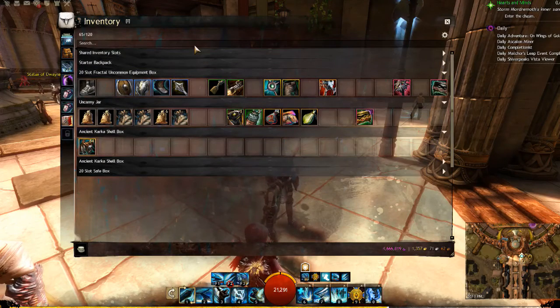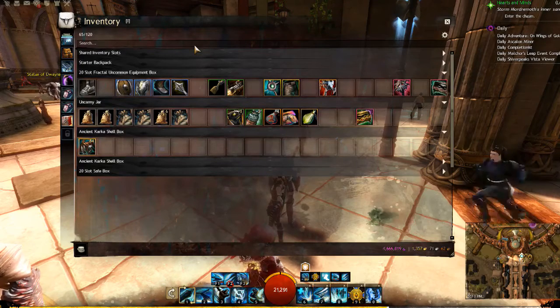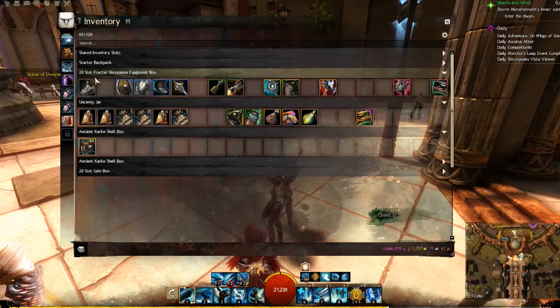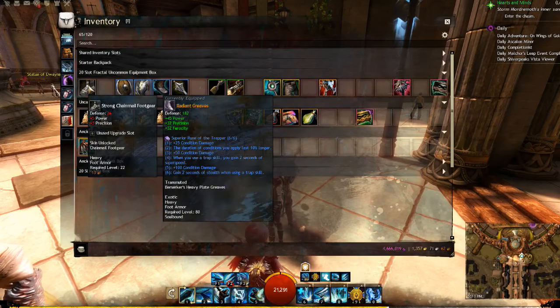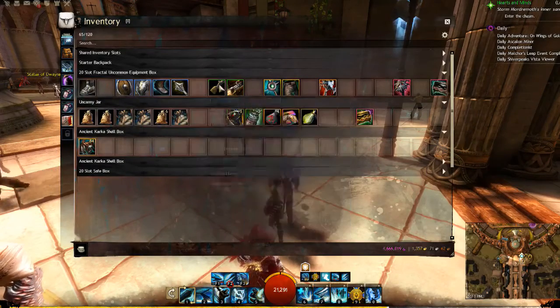The next items available to drop while you're adventuring — from enemies, achievements, and events — are actual loot items. Loot items take the form of weapons, armors, and trinkets, and they all come in multiple different rarities.